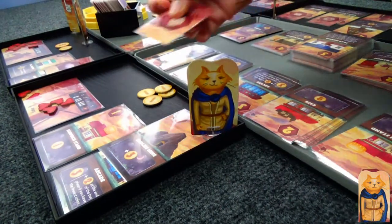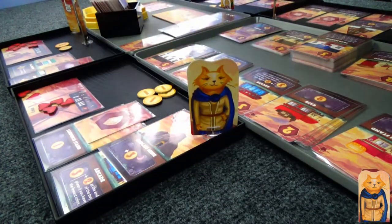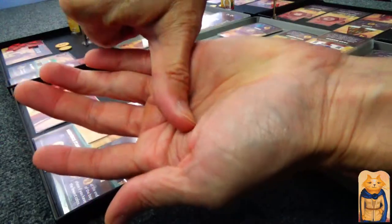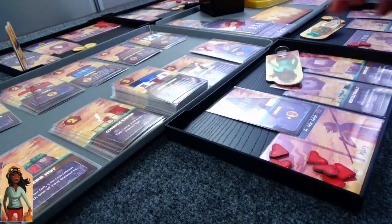Cat is going to keep one resource and spend three resources that are the same, meaning she's picking up another heart — her sixth heart. Six hearts for most people. Money making during the night phase for most people. And poor Frog — no money for him.